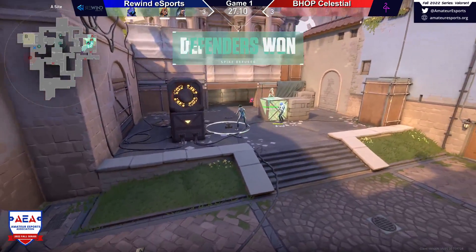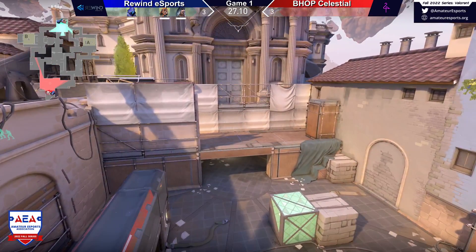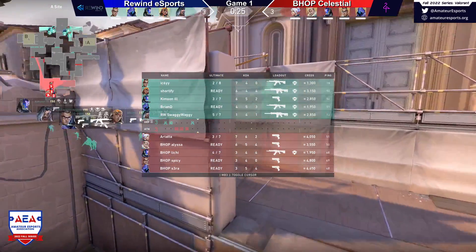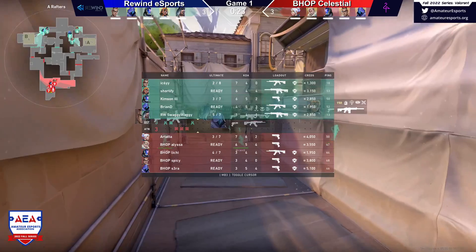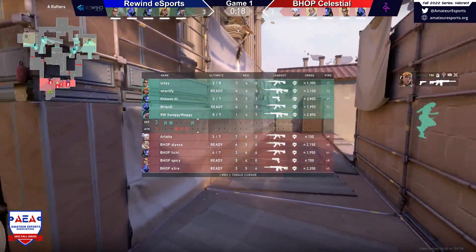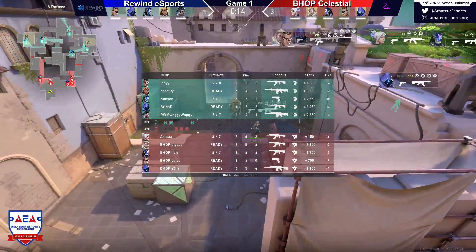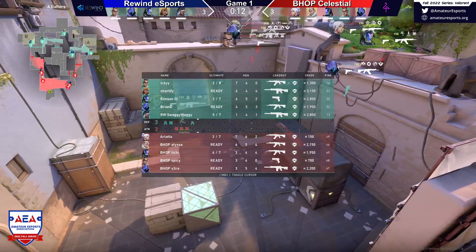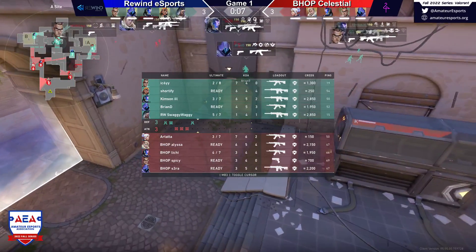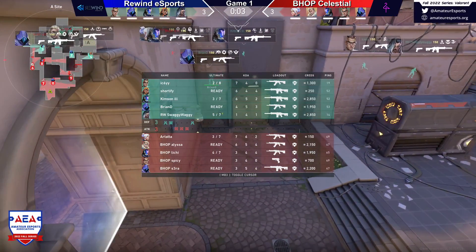This is really important for Rewind here. Bhop has a little bit of economy to work with — they have at least one to two more rounds where they'll be able to easily cover their economy. From the looks of it that might only be one actually, but they do want to still have another full buy. And even looking right now, Rewind doesn't actually have a full buy here — they will have to go like shields plus rifle, or they might get the drop from Raze. Which they do — Shortify does drop over to Crimson. Should be a full round here.